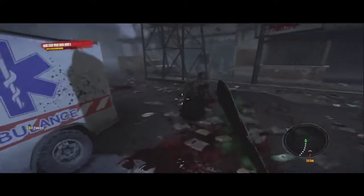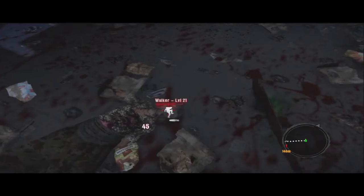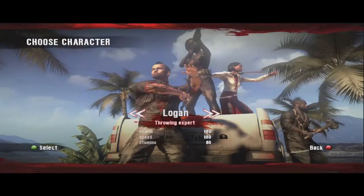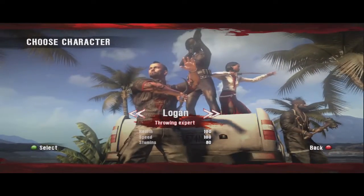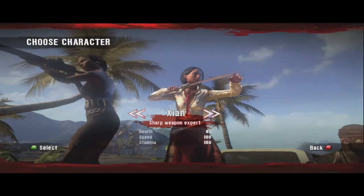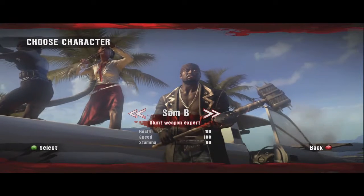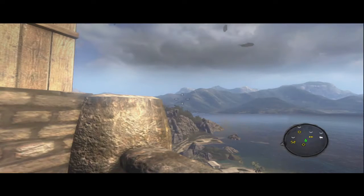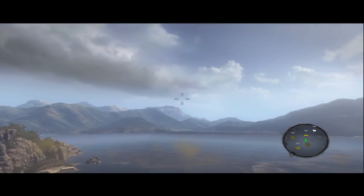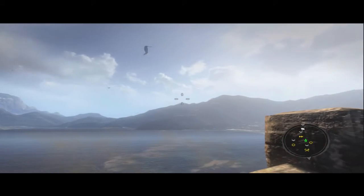In this game there are four different characters, each designed around a different weapon type. There's a gun character, a blunt weapon character, a throwing weapon character, and a sharp weapons character. There are quite a few weapons in this game — you're going to be looting them in a Borderlands-type fashion, where they're in chests, or you're killing stronger enemies for different ones.